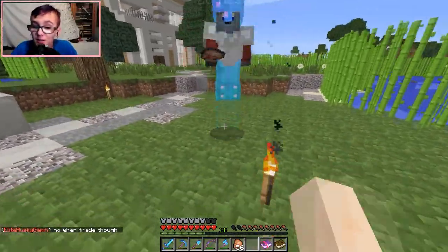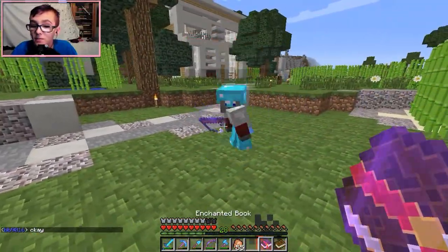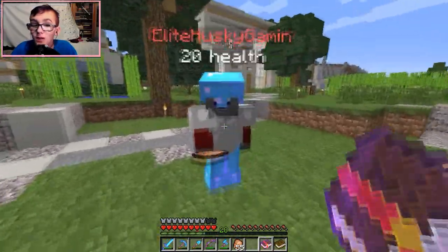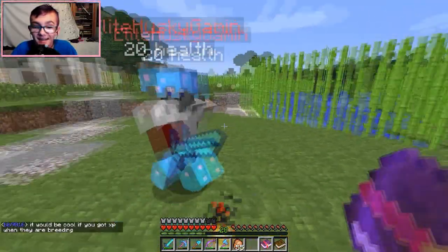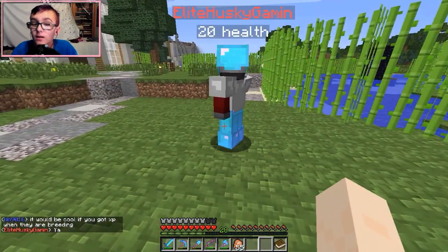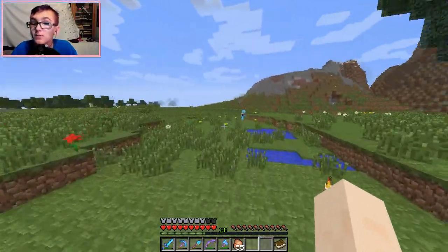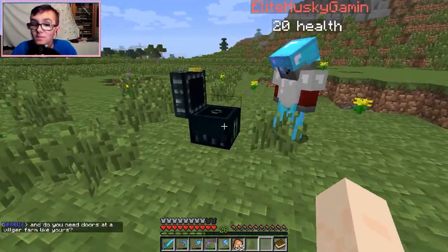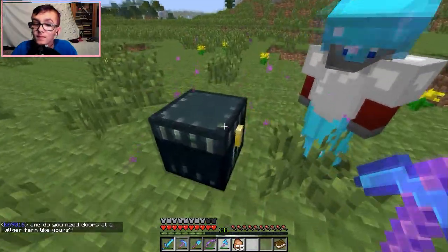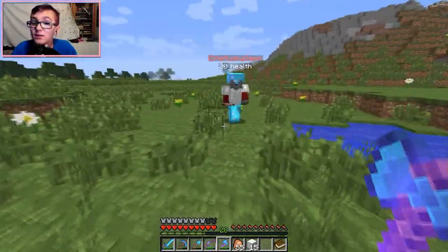Alright, we're here with Husky. You ordered a Protection 4 book from my shop — I've got it right here. Is 15 iron blocks good for this? 15 iron blocks — that's fine. The currency on the server is iron blocks, so there's your Protection 4 book. Give me my iron blocks — here's your 15 iron blocks. And I'll take my payment. That's the end clip for me, so I'm going to do my outro.